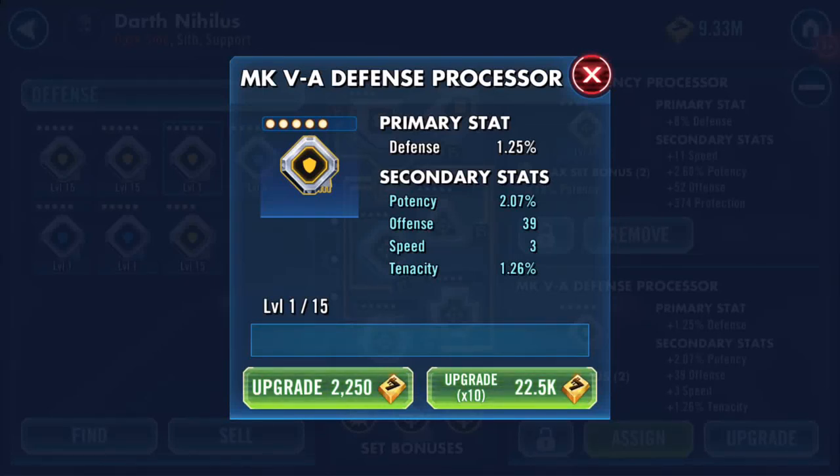Welcome back. I'm getting greedy — I just updated a defense holo array. Is it the triangle? Speed updated twice, it was gorgeous. So I thought I would try my hand at this one, which is a gold mod. The secondary stat: chance of upgrading or increasing — rolling up to four times. Potency has rolled once, speed has rolled.